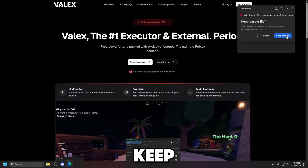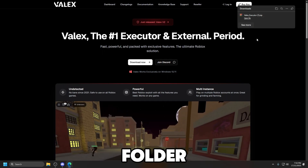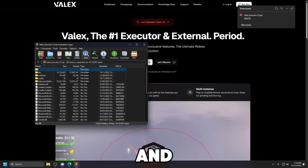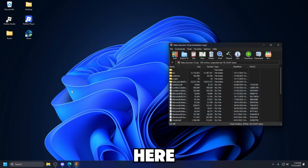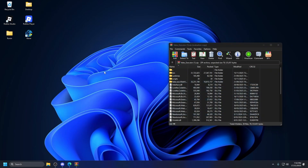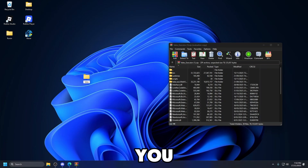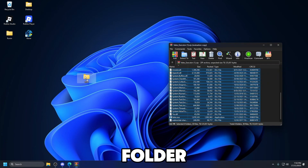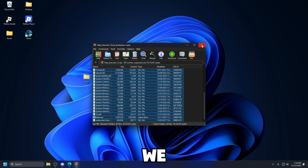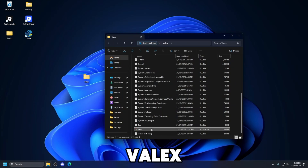Press the three dots, click 'Keep anyway', then open the folder and go to your desktop. Once you have downloaded Velex, go ahead and create a new folder — just right-click on the desktop, select New, then Folder. You can call it whatever you want; I'm going to call it Velex. Then drag every single file into the Velex folder. Close the zip folder and then open Velex.